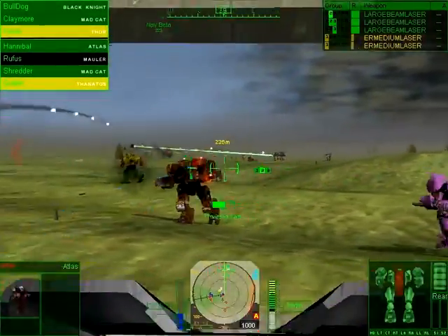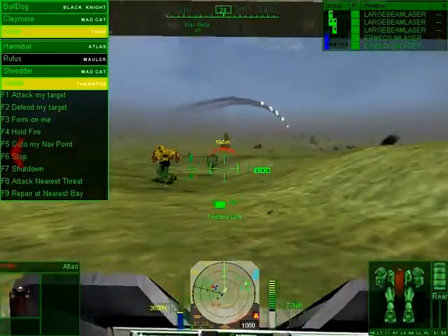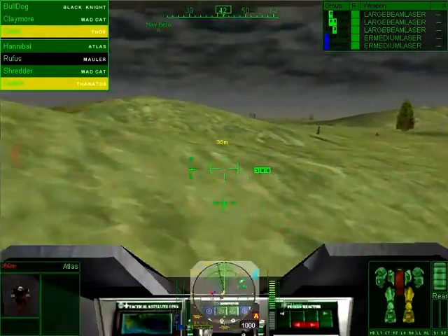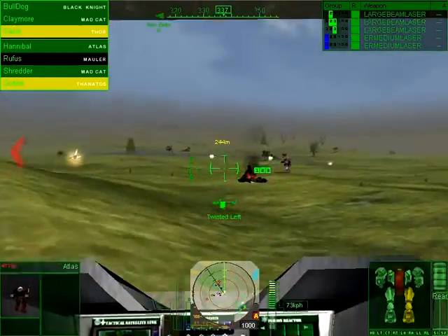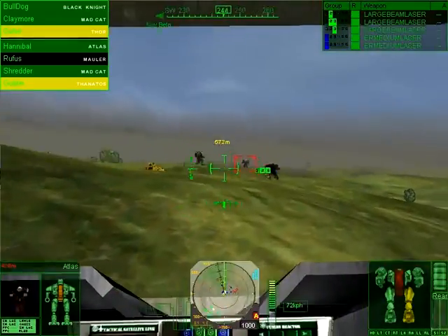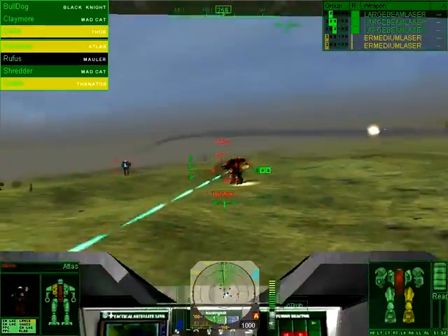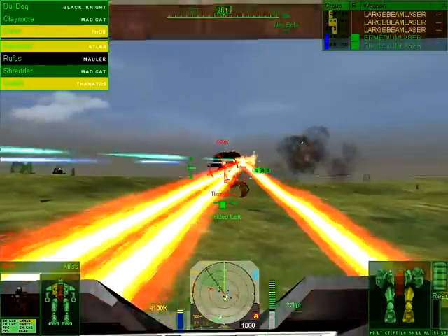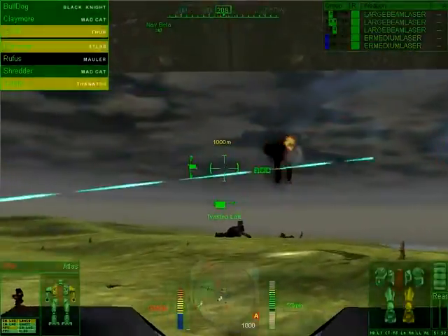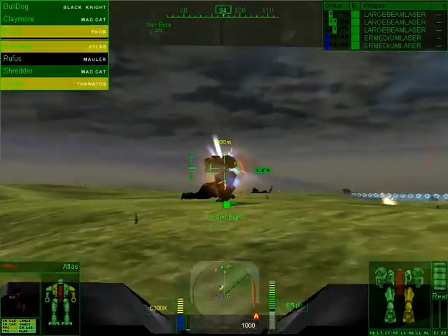They also have a pair of Atlases in the mix as well, which is why you want assault mechs — they've got a lot of firepower. With the mechs being Atlases that can go very, very bad quickly. Most of them you can knock down with some concentrated firepower, even the Thanatos. But Atlases take a lot to bring down.